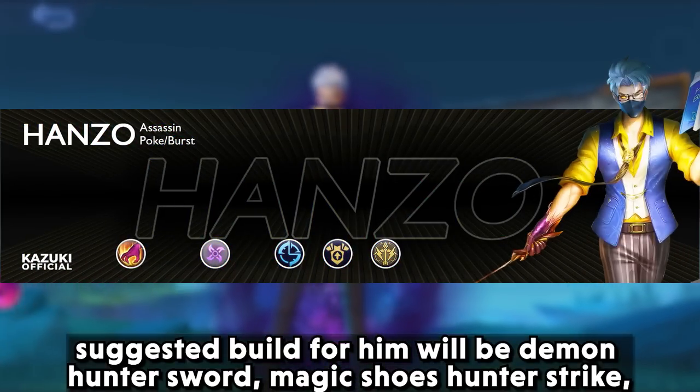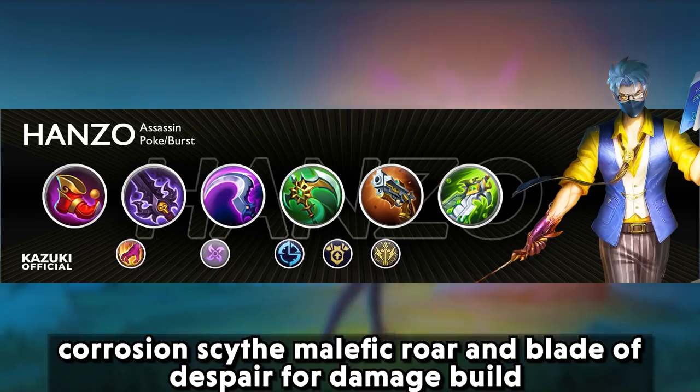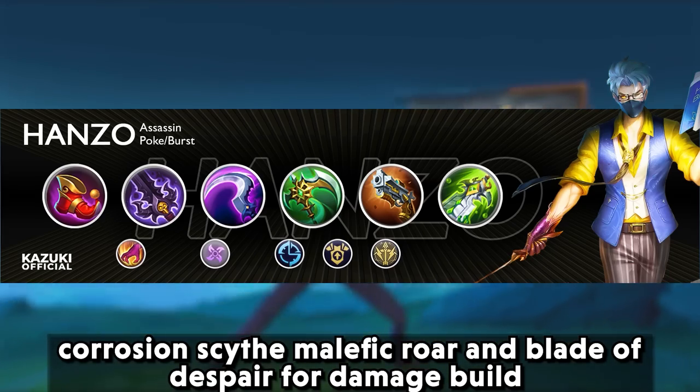The suggested damage build for Hanzo will be demon hunter sword, magic shoes, hunter strike, carazon scythe, malefic roar, and blade of despair.